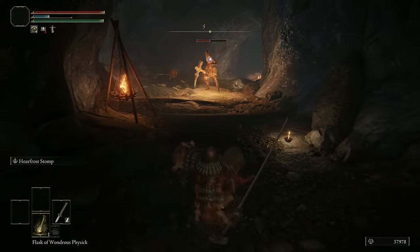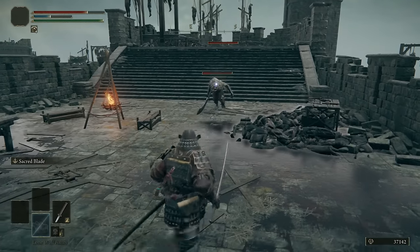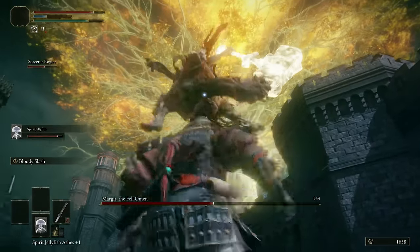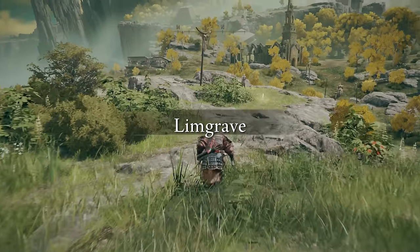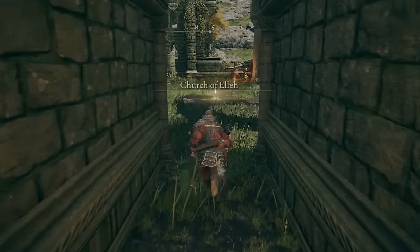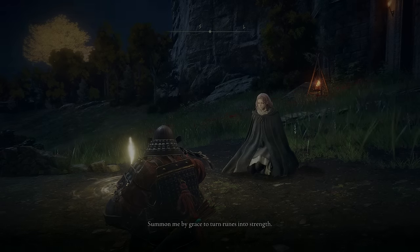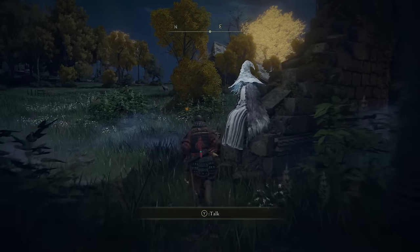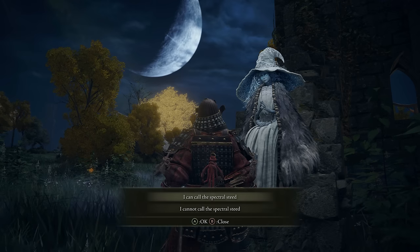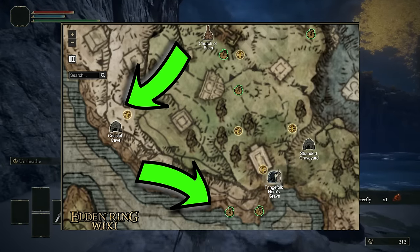We kick this off with the general recommended starting path that is the same for every build variant. Most people will know this stuff by now so I will keep this short, or you can hop to the next timestamp. After the little tutorial, you unlock the Site of Grace — the first step. You head north and unlock the Church of Elleh and progress further north until you unlock Gatefront Ruins. Here you rest, receive Torrent, quick travel back to the Church of Elleh, speak with Ranni and be rewarded with your first Spirit Ash, the Lone Wolf Ashes, which, despite its name, summons a small pack of three wolves. Optional but very useful.